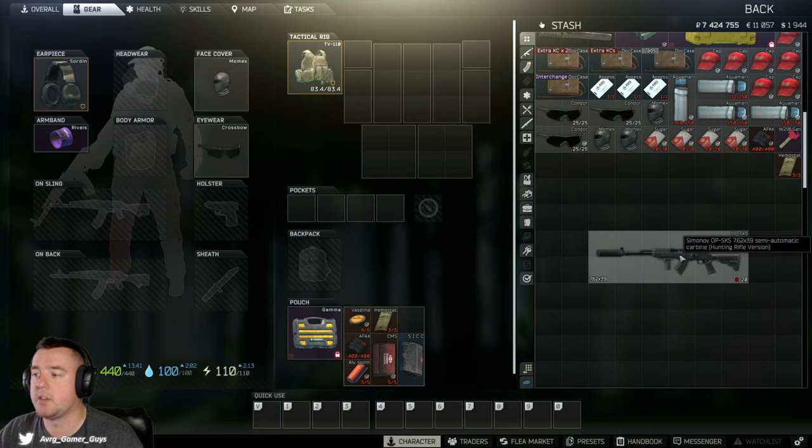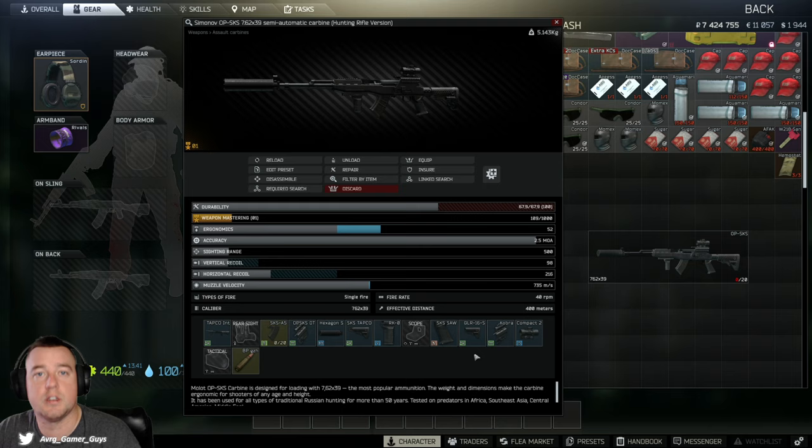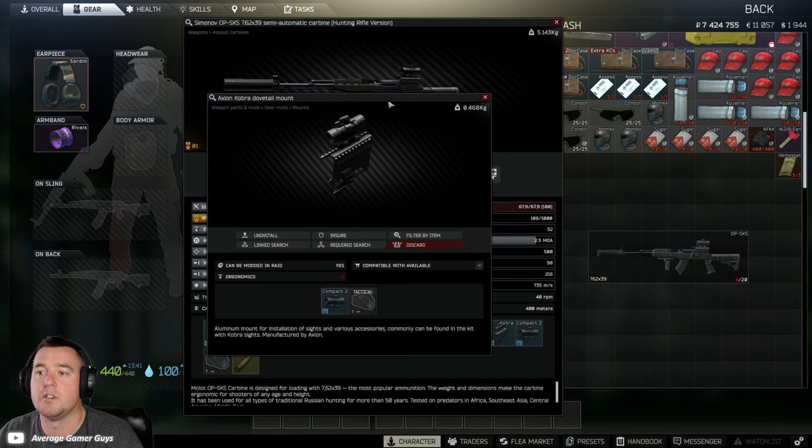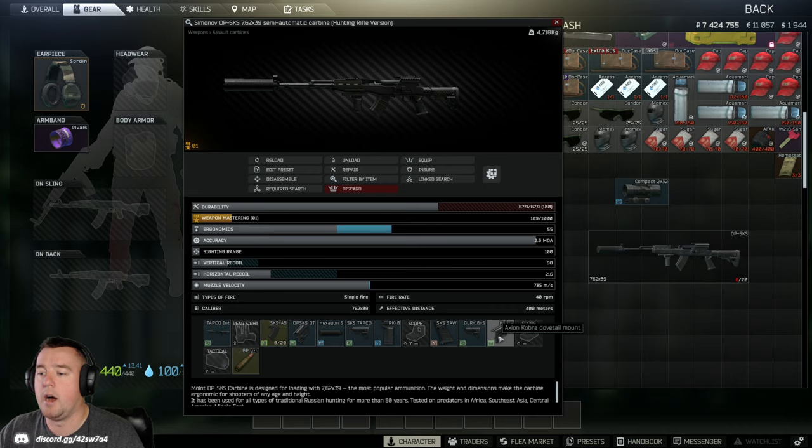You need to know how to use both the flea market and the in-game preset system to get the best value out of weapon modding. There are a lot of different types of attachments: barrel attachments, pistol grips, stocks, chassis, a ton of different sights, barrel modifications, foregrips, lights, and lasers — there is an absolute massive amount of items. What I want to show you first is how to use the search tools when you have a specific attachment in mind.